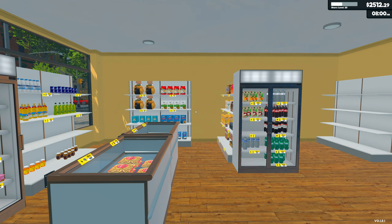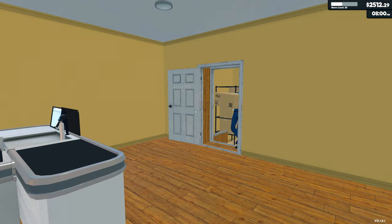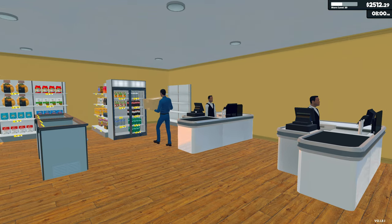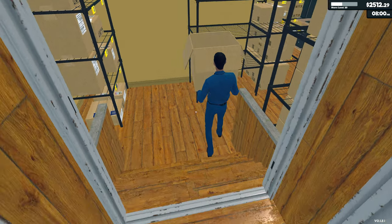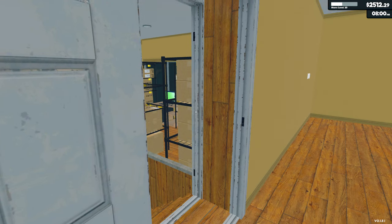Hello everybody and welcome back to the Supermarket Simulator with me, Mrs Simgamer. I hope you are incredibly well. I've been playing a little bit offline, and good news: I now have the door unlocked and I have two staff members. I just needed a big enough storage bay for the door to be able to access it — it really was that simple.